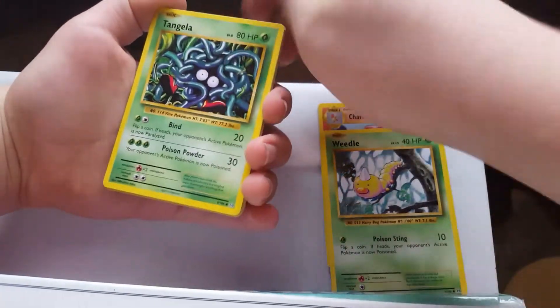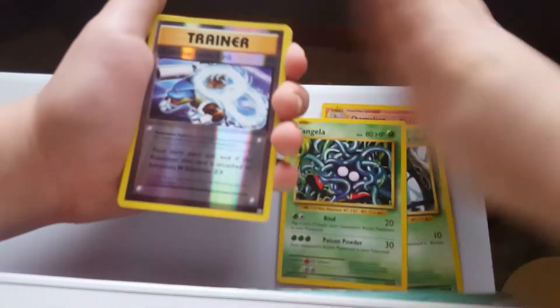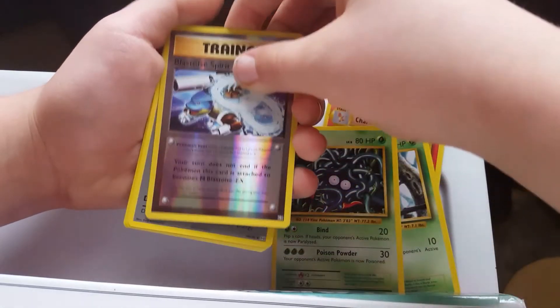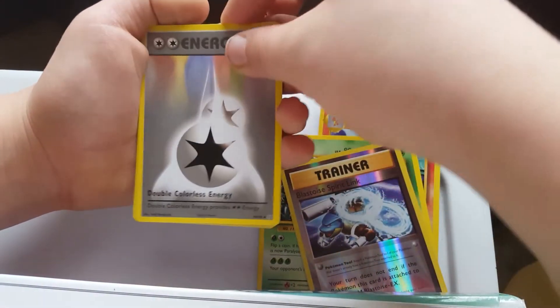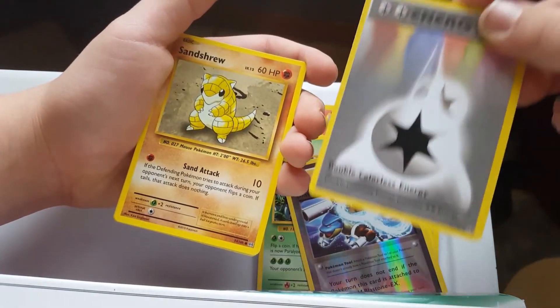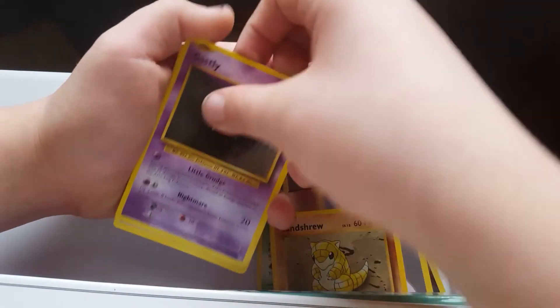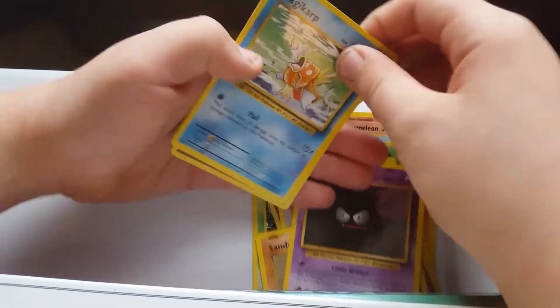Blastoise Spirit Link — oh heck yeah! Oh man, all I need is a bank of Blastoise. And the last one — double colorless energy, that's good, I have like two of them. Sandshrew, Gastly, Magikarp — oh, is this the rare? Let me see.